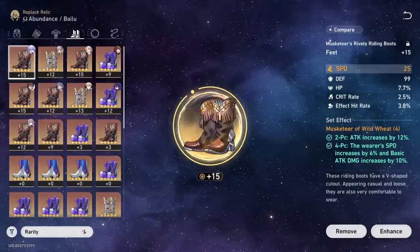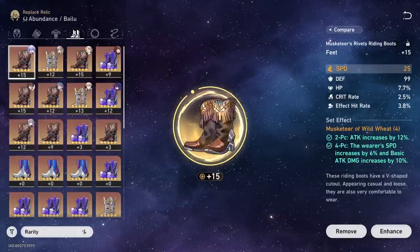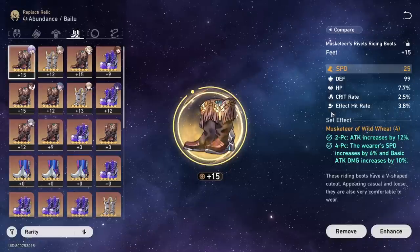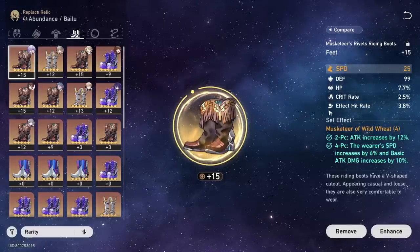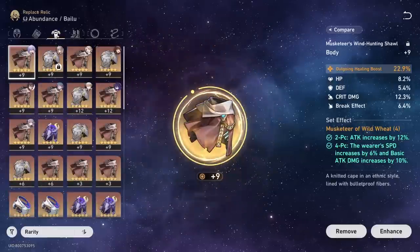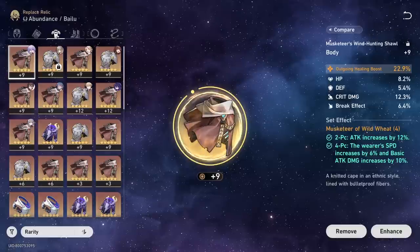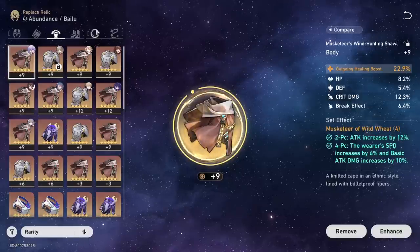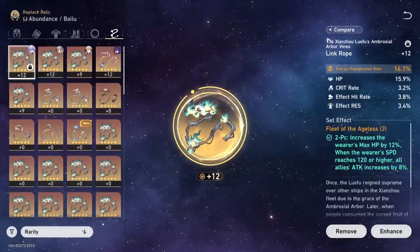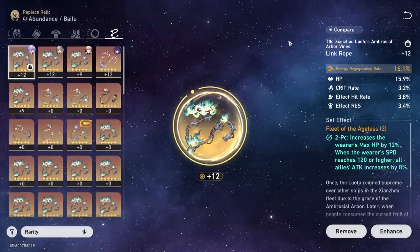When considering Bailu's relics, prioritize the following primary stats above set bonuses and substats. For boots, grab speed — it is by far the best stat for a support and healer; if you can't get speed, use HP in the midterm. For your chest piece, grab outgoing healing, as it's an insane healing boost; if you can't get that, HP is fine. For the sphere, use HP. And for your link rope, you want energy regeneration rate, but HP works in the meantime.